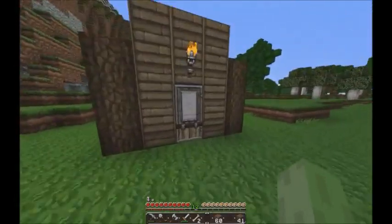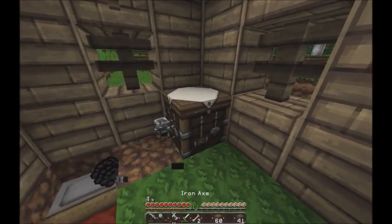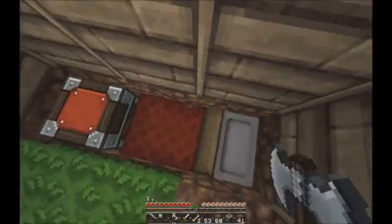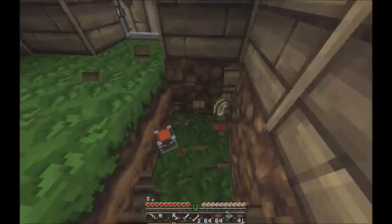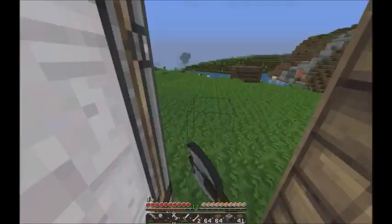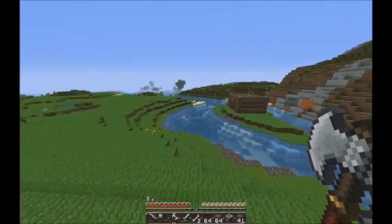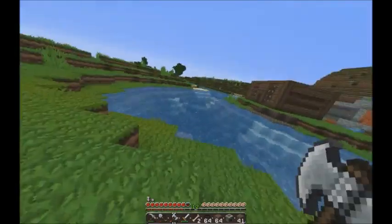And then we'll go exploring, maybe probably in the mountains, cause that sounds fun. Oh, I almost fit everything. Do we need this much dirt? Or the birch doors? Cause I don't want to use birch doors anyway. What is that — gunpowder? Wow. We can get more gunpowder. I'm sure we'll encounter more deadly creepers that want to murder my face.